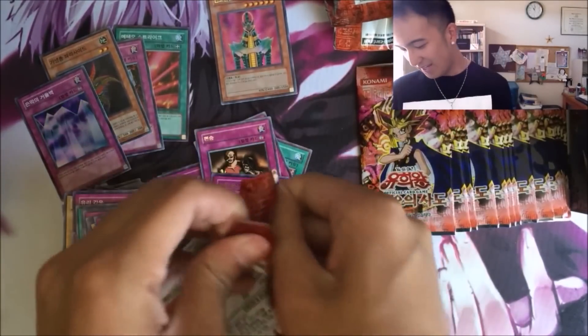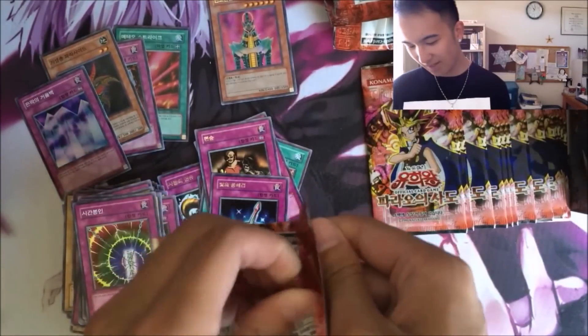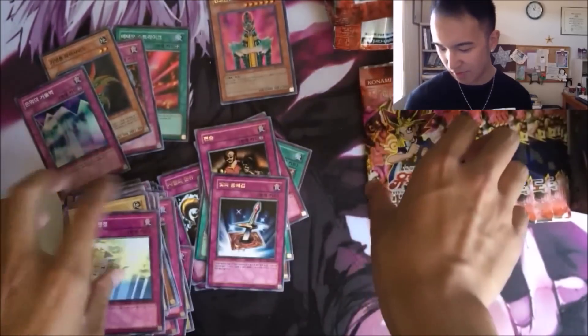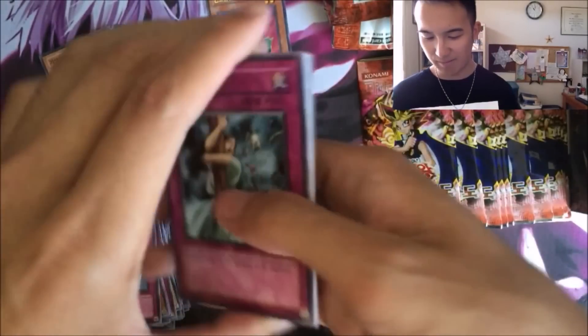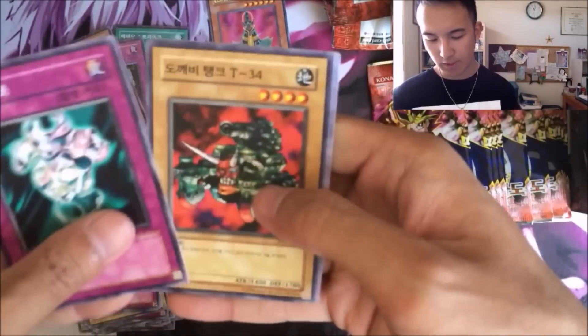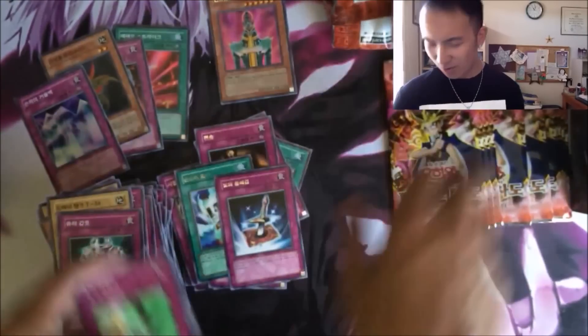We still have one more chance if we do get two ultras. I'm glad we got Jinzo instead of Imperial Order. Imperial Order does see some play, but I do prefer Jinzo — it's just the main boss card I used to play when I was younger. I used to collect Jinzos too — I had the PSV one, the Dark Beginnings one, and the other ones. I always wondered why Jinzo Number 7 came out before the actual Jinzo, and where are the other six?